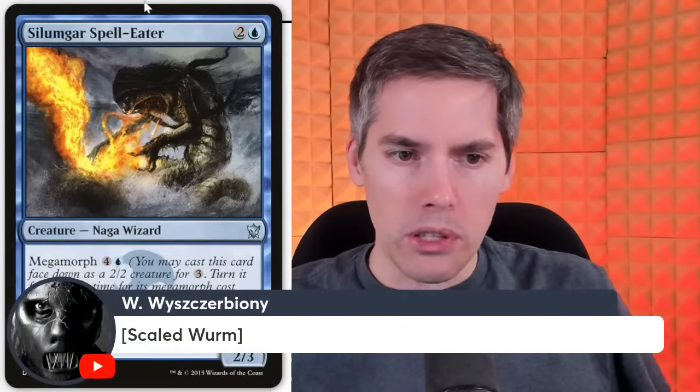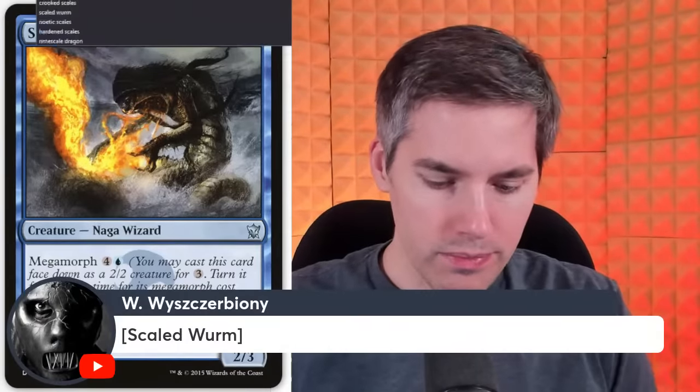Scaled Worm — 8 mana, 7/6. Yup, that is crap. Moving on. When was it printed? The Ice Age. Why would they even reprint this thing? It had a better picture back then too.